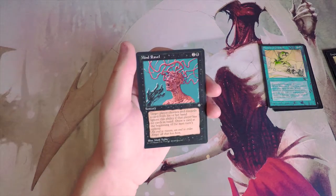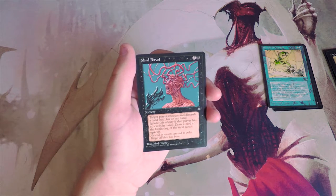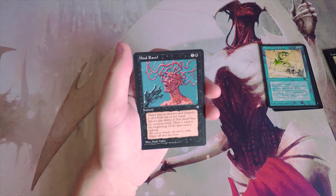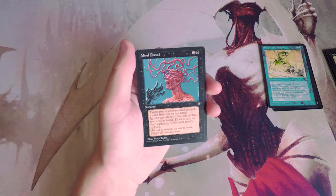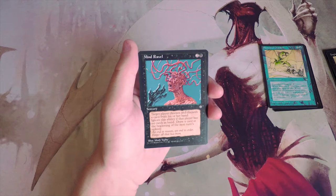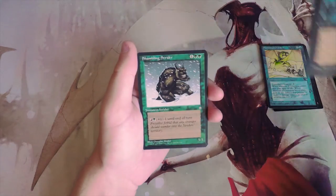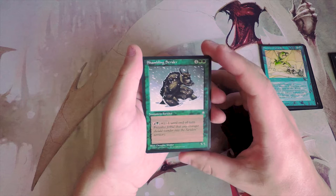Mind Ravel is two and a black for a sorcery. Target player chooses and discards a card from their hand — ignore this ability if that player has no cards in hand — then draw a card at the beginning of the next turn's upkeep. It's basically a Mind Rot but instead of discarding two cards they discard one and you draw a card. It's probably okay filler.